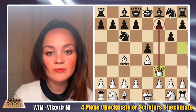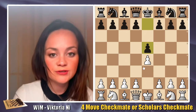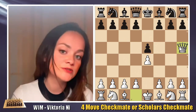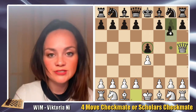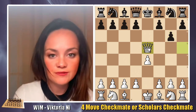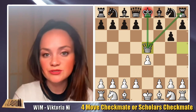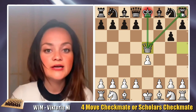Now there are a couple of traps along the way. Let's say we start with e4, e5, queen h5, and white decides to attack that pawn on e5 — but what if black plays g6 too early? This is one of the most famous double-attack threats, because after queen to e5, it attacks both the king and the rook. There is no way to save the rook on h8.